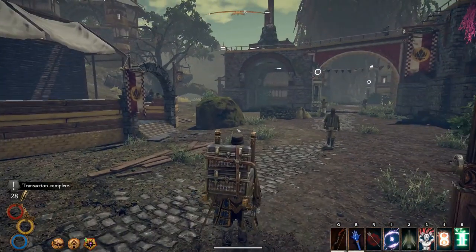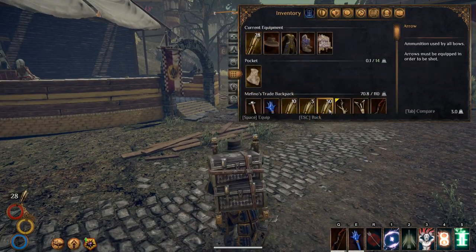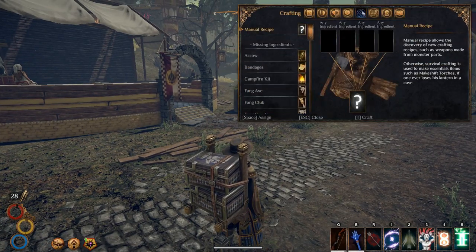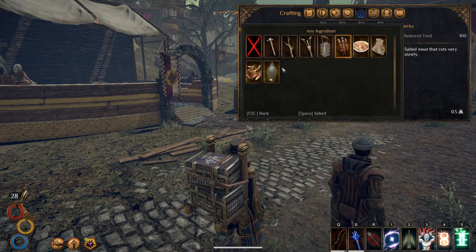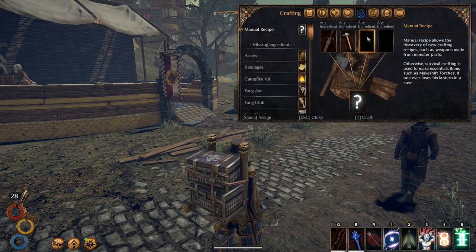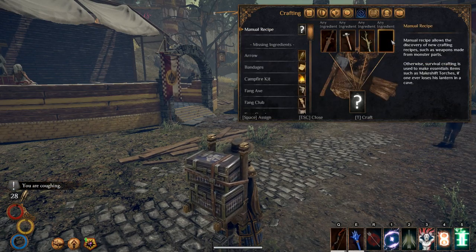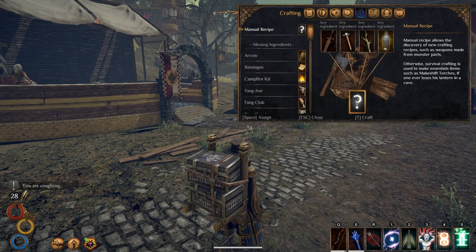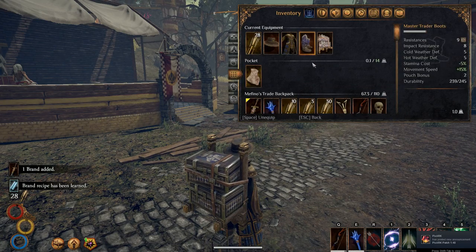Now go into your inventory, go into crafting. Make sure you've unequipped the sword and put it in your backpack or pocket. Then put in the sword, the hammer — it doesn't have to be in any particular order — the poking stick, and the Chemist's Broken Flask. Go ahead and craft this.